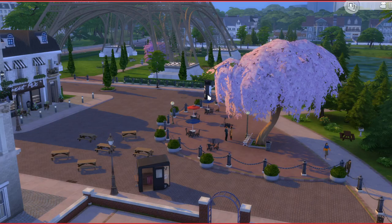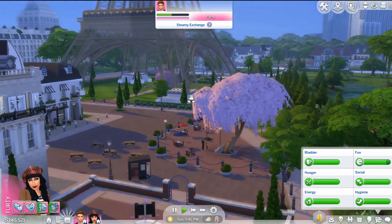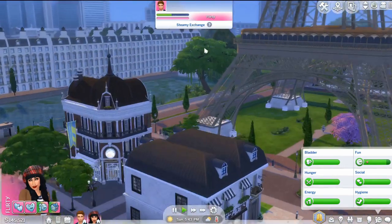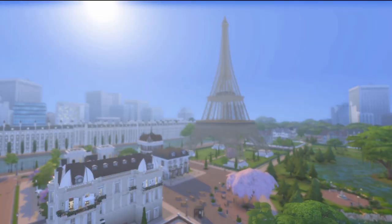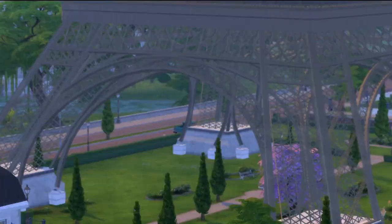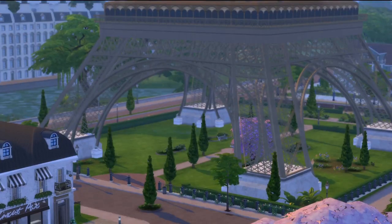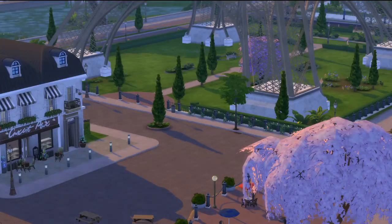I wanted to show you that because I thought it was a nice touch. I have it on play because apparently it looks really amazing at night, so that's why we'll check it out at night time. In tab view, this is how the Eiffel Tower looks, and I think it's really cool — it looks very legit, like EA could have made this. It doesn't look like a mod at all to me, which I really love.